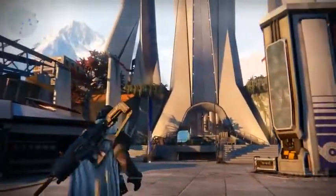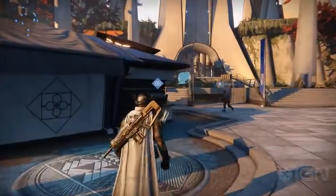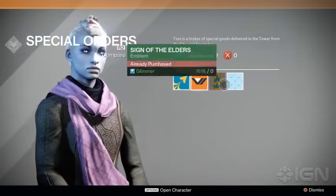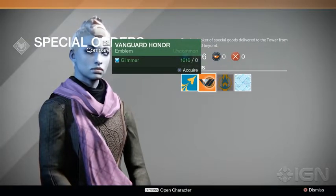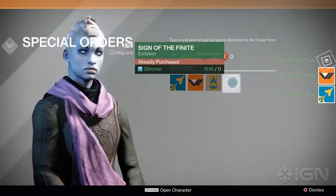If you come to the tower, head right over this way. You've got your usual postmaster over here where you pick up mail and bounties and challenges. But over here you've got the Special Orders booth. You approach her, and there they all are — all of the emblems you acquired from the beta, from other challenges, or maybe you got the preorder for the Vanguard. I'm just going to buy all of these for no money right now.